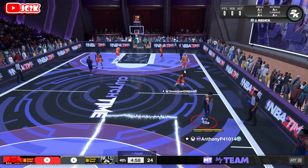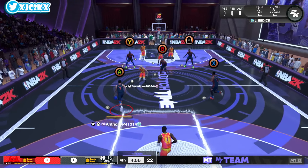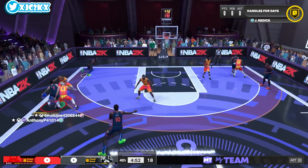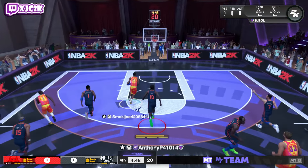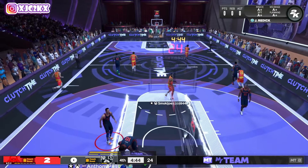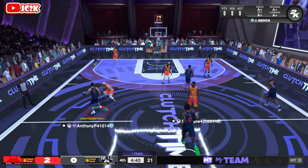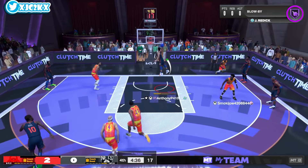Our opponent has Alex Caruso, OG Anunoby, Jaylen Brown, Marcus Smart, and a Diamond Tim Duncan. I get plucked immediately by Marcus Smart — wow, I cannot believe I'm playing against Diamond Tim Duncan right now. He got a pluck on the first possession and we immediately take a two-nothing deficit.